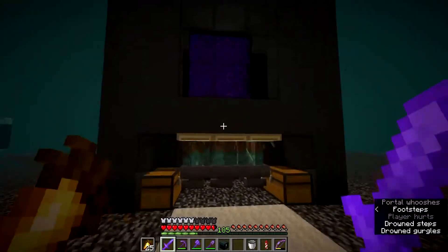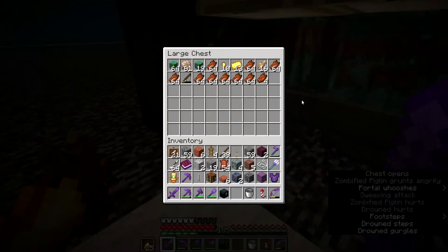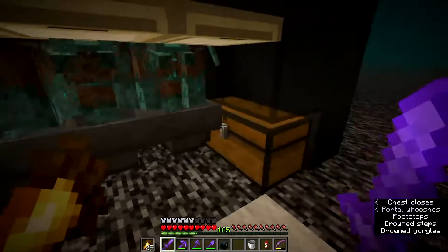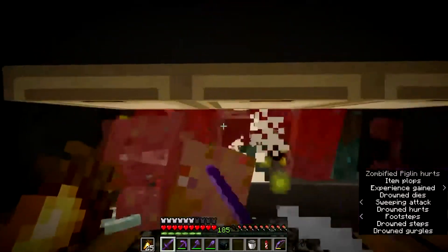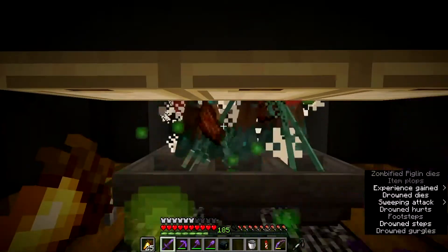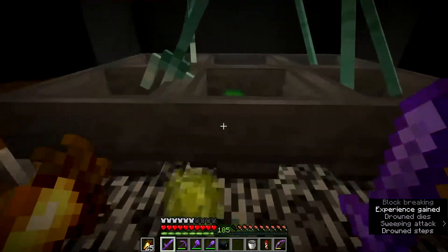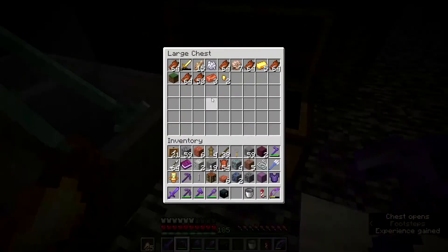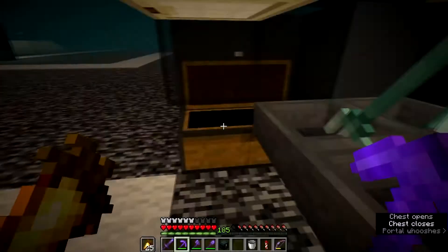Now I'm at the drown farm. There are a few drowns in here. They will no longer drop gold ingots — copper ingots have replaced gold in their loot pool. I'm most likely not going to get a copper ingot but it's worth a try. Let's collect up all this XP and see what we get.